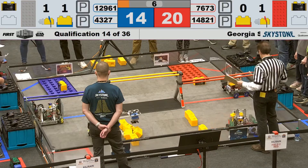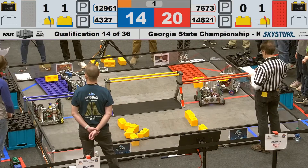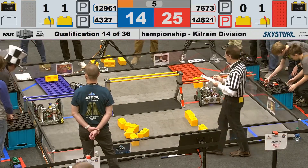14-8, 21 helping on their alliance — the red alliance coming over with a second foundation stone, and they're able to get it under the bridge. Pick up your controllers.